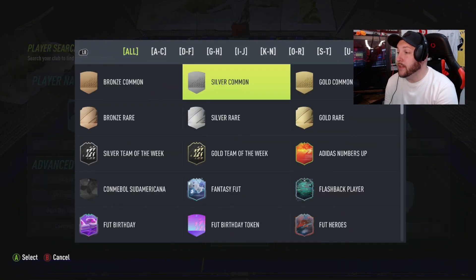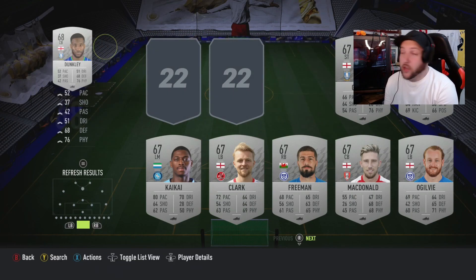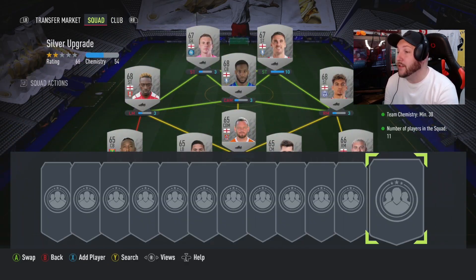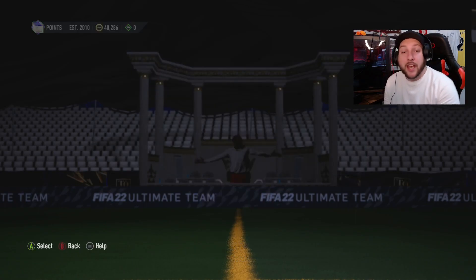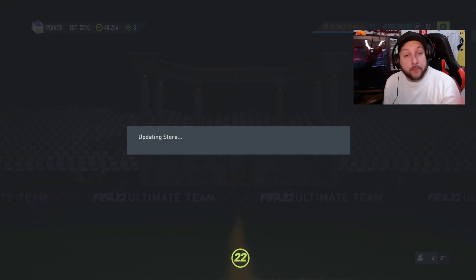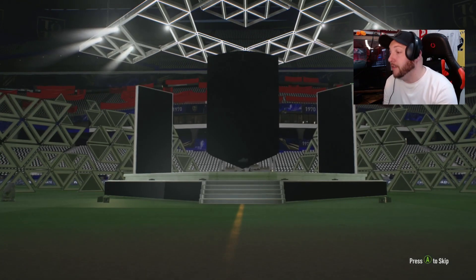Then go back to silver common, have a look here - again another page. So we're going to get ourselves three commons back here. You do that a couple times - at least four times and you're going to have yourself enough commons to go do another 75 plus, to then go put back into the league SBC. This is going to be the best way to get those cards into your club. And if you don't have any silvers go to bronzes - it's a lot longer process but that is going to be the best way. You just want to build up enough to start the league SBC progress off.